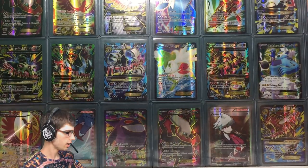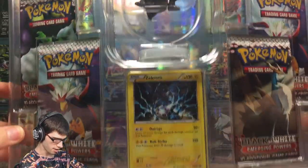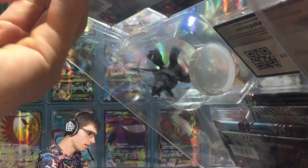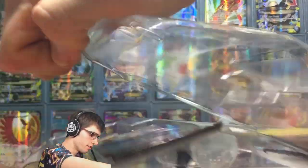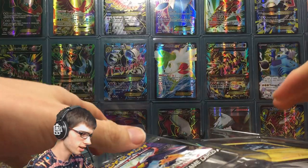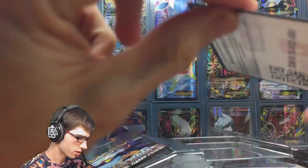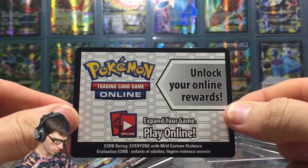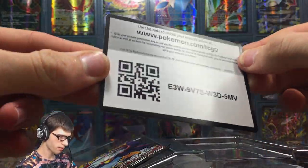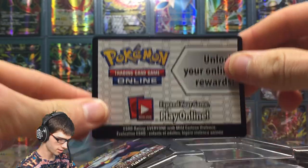With that said, let's get into this — the main attraction. It will open nicely for me. I just need a little bit of extra muscle, but cool. So we got the code card — not bad. I'll probably just give this one away. There's the code for the Zekrom box on TCGO.